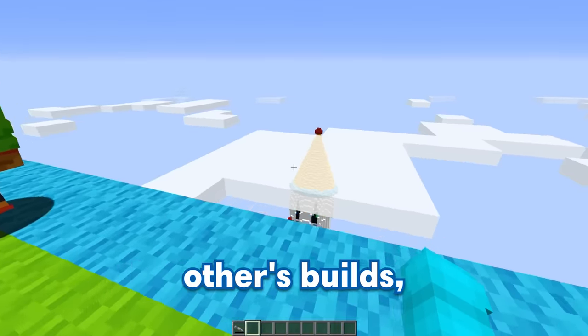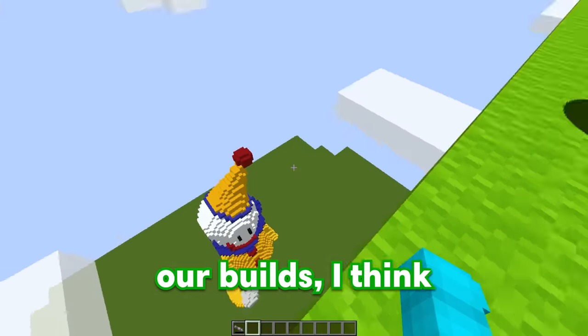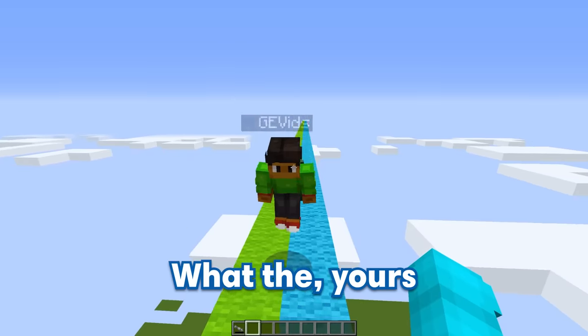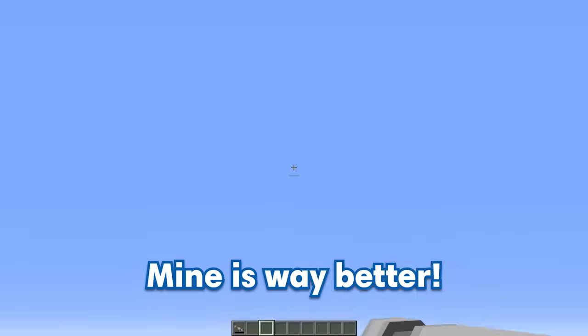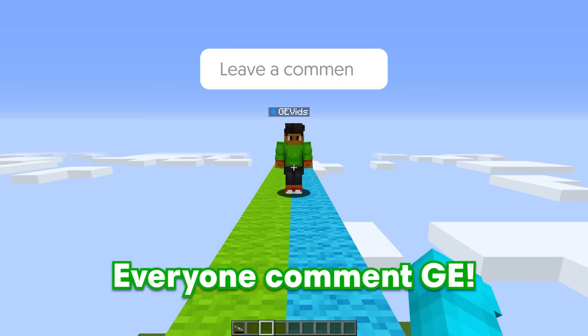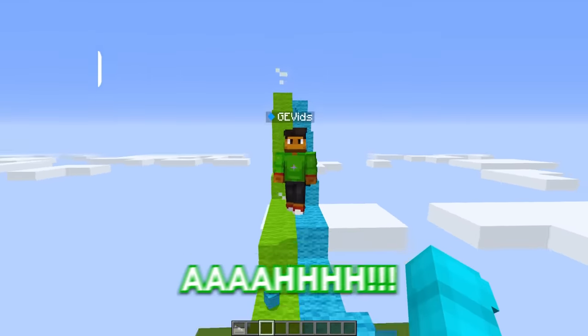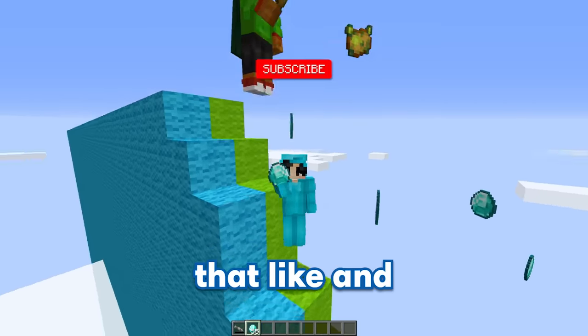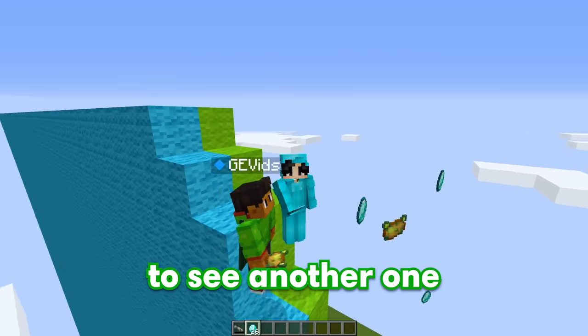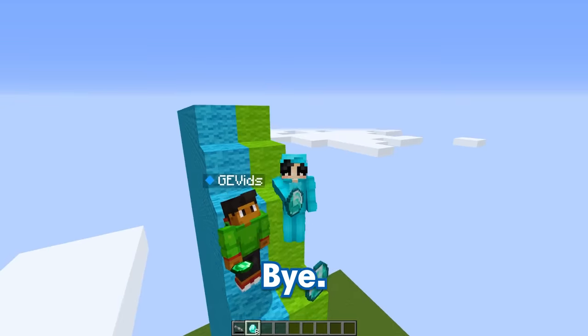Well, now that we've both looked at each other's builds, which one do you think is better? Looking carefully at both of our builds, I think that mine is better! What? Yours doesn't even have legs — mine is way better! Wait, what? Then who wins? I guess we'll have to let the comments decide! Everyone comment GE! No, everyone comment Bubbles! And if you enjoyed this video, make sure to hit that like and subscribe button! And if you want to see another one of our adventures, then click the video on screen! Bye!